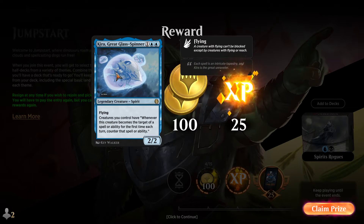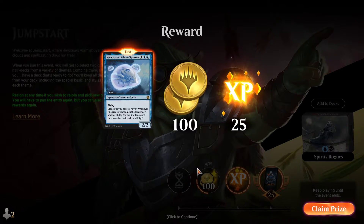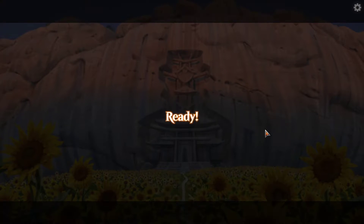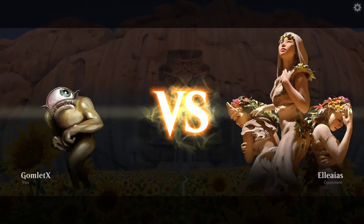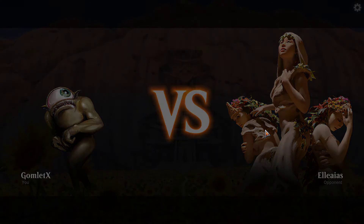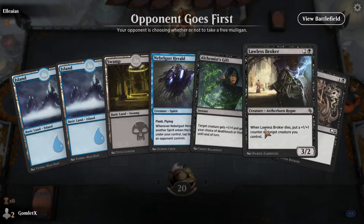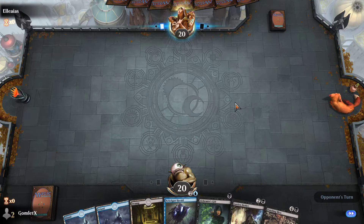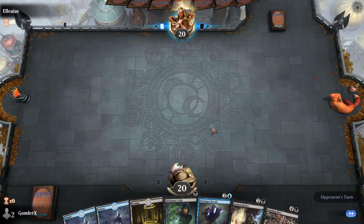So yeah, Kira — another really good reprint, this one from Champions of Kamigawa. I did not mention, but that card is also Legendary, so if you really wanted to you could use that as your commander. It's not that interesting of a commander in my opinion, but I do think it's a really good card overall just to help all your other creatures make your board really hard to deal with.